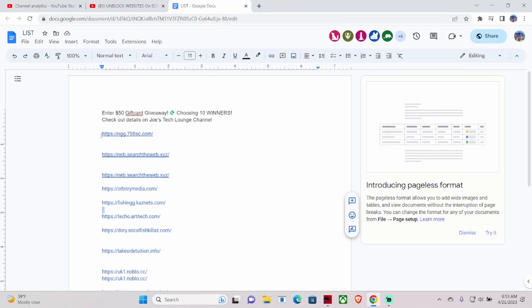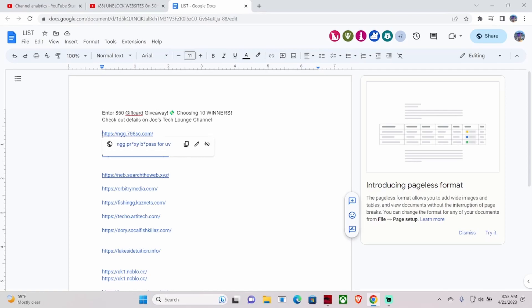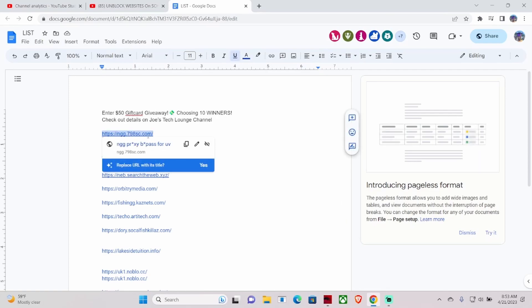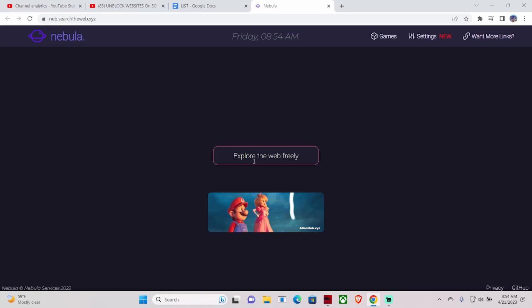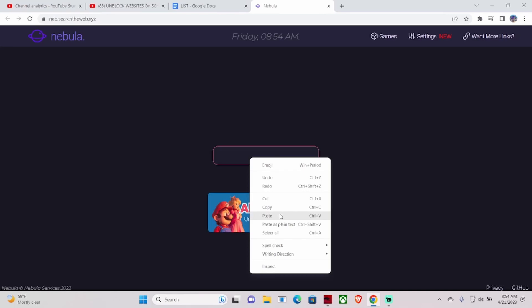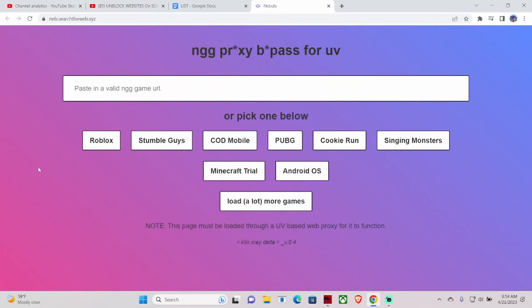You need to copy this first link — as you can see, 11 people are using this right now, so a lot of people have been tuning in to the videos. You copy this first link, then you hit the second link and click onto it. Right in the search bar where it says 'explore the web freely,' you paste that first link and hit enter.